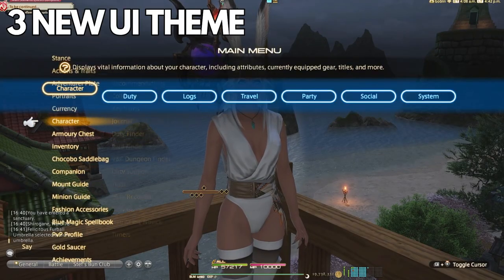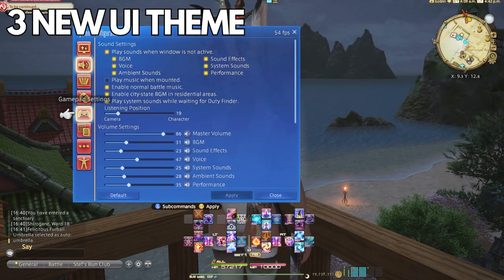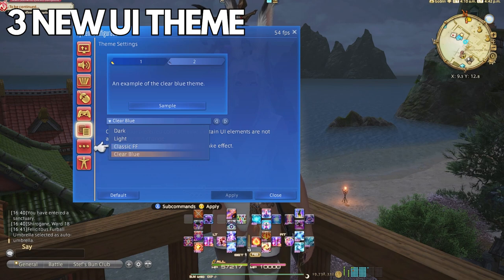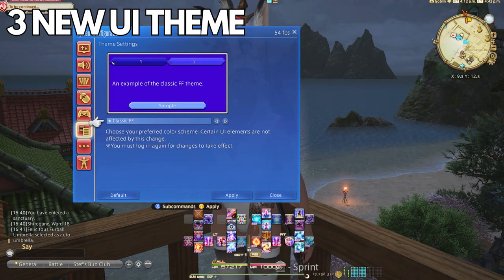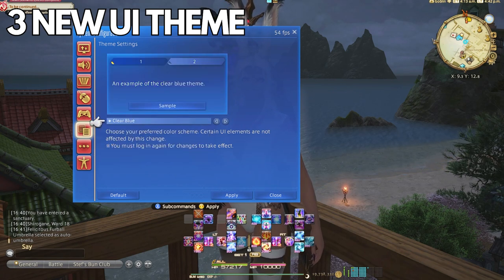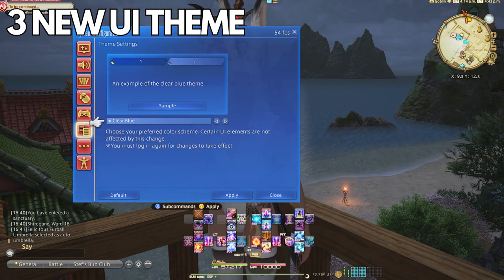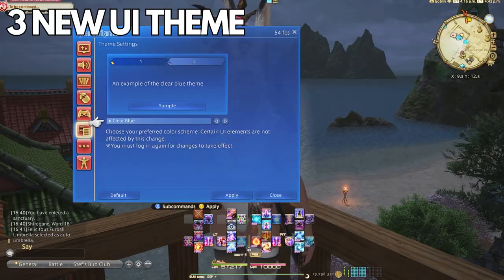Number three: the new UI theme. I quite love this theme and it is my main now. Go to System Settings, Theme Settings, and you'll see it in the list of options. You do have to log out and back in for it to take effect. YoshiP mentioned they're looking to update the theme section so you can make it any color on the spectrum, which would be great for colorblind accessibility options.